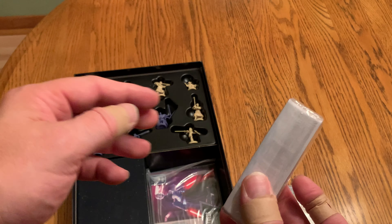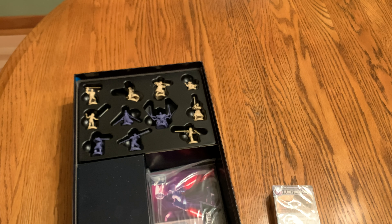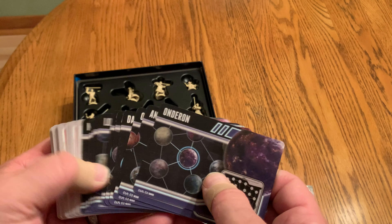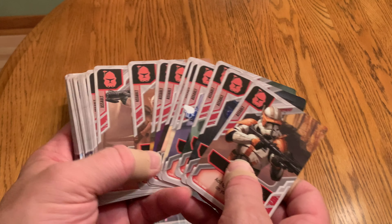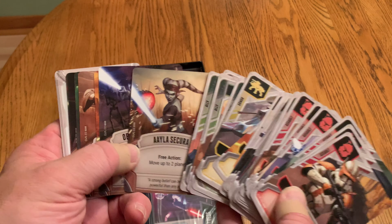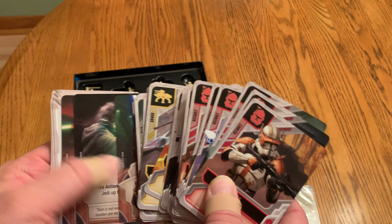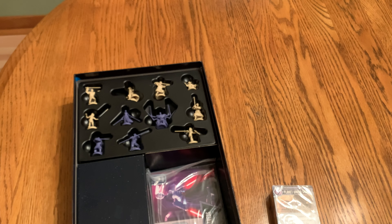We have the planet cards. I assume the Jedi cards are in here as well. This one looks like it'll open up pretty easily so let's get that open. We've got our planets and I do like that they at least give you some idea where to find them on the map. Then we do have our allies and squad cards — that's what it was — that you can use in the game. The artwork's pretty decent. Then we get into the Jedi cards here, and each of the Jedi have their own special abilities. They come with their own reference cards as well, and they look pretty good.